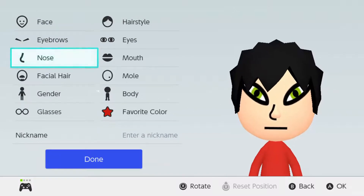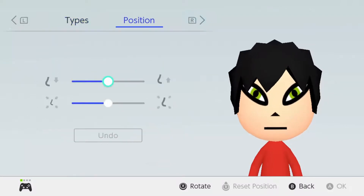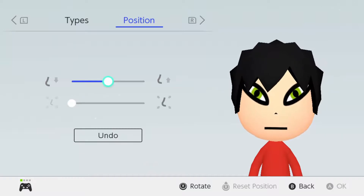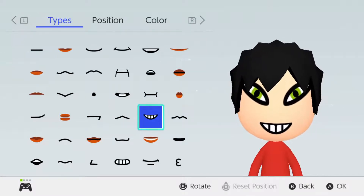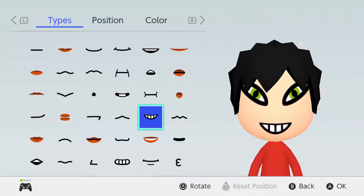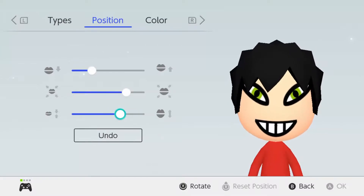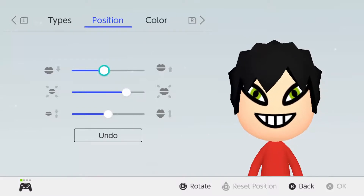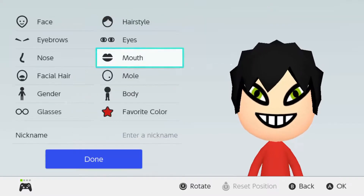He doesn't have a nose, so you can't really use a nose here. What you're going to do is shrink the nose and then try to bring it downwards when we bring the mouth up. So the mouth - it's basically this mouth, but without the teeth because it's not really showing teeth. You want to use this mouth. What you want to do is make it big, make it wide, and bring it upwards, like this - something similar towards that.